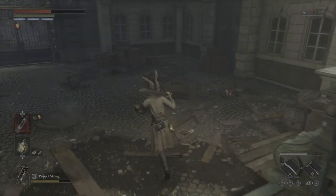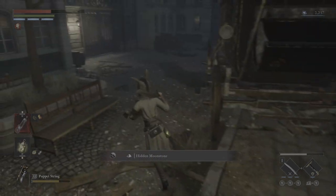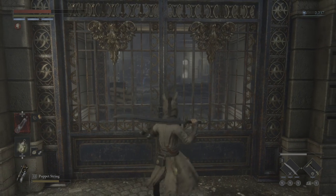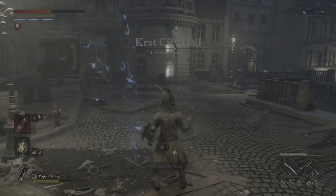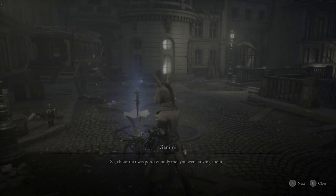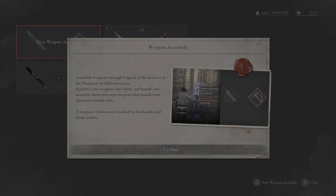Now there's something hidden back over here — a hidden moonstone. Yep, it was hidden, alright. And now we're at City Hall. I want to touch it, just to kill better. About that weapon assembly tool — if you find any more weapons, let's try using them here. Assemble weapons like you're at the hotel or at a stargazer. Separate your weapons into blades and handles and combine them into a new weapon matching your character style. That's kind of nice.